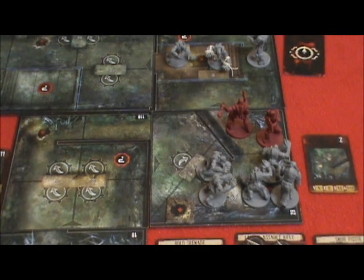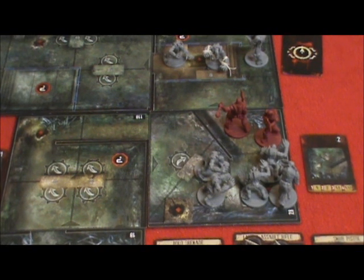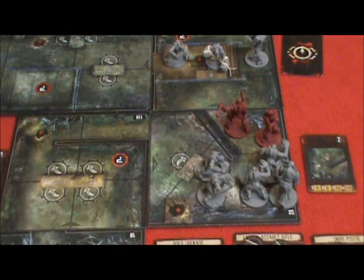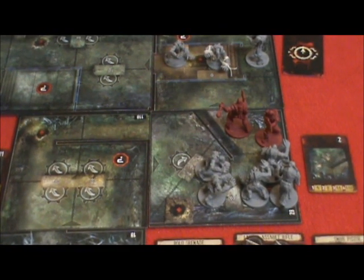Welcome back to the Gears of War board game. This is Robert, trying to decide what to do with Cole. It's Augustus Cole's turn and he's up to full health. His buddy Marcus has only got one card in his hand, so he's a bit shaky right now.